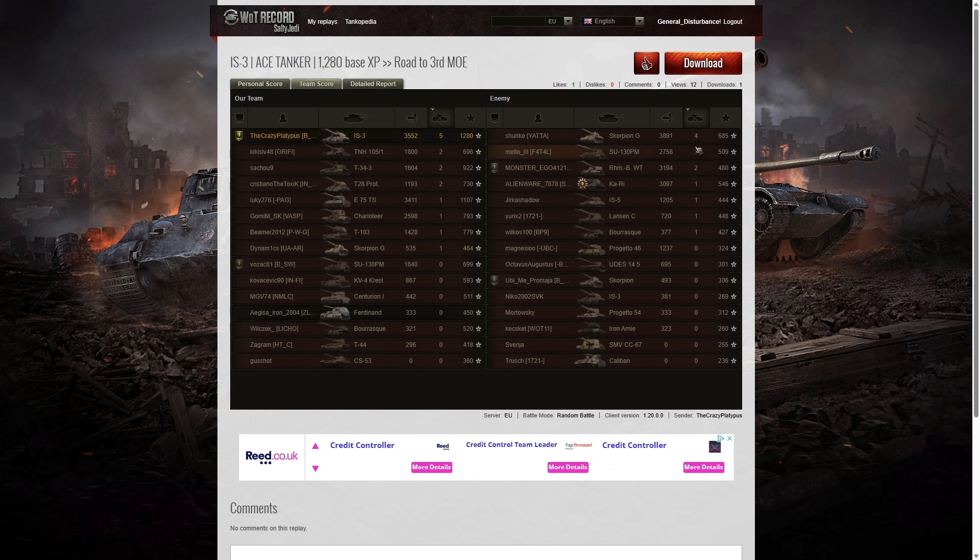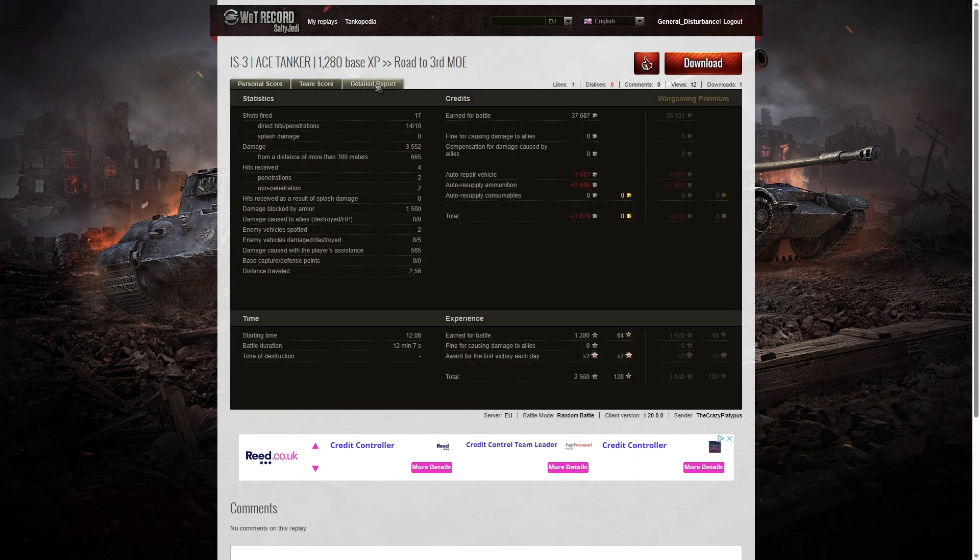When it came to kills, Crazy Platypus got that one with five kills, four kills to the Scorpion G, and three kills to the SU-130 PM on the enemy team. For base XP, Crazy Platypus gets that one as well — 1,280 goes to him, 1,107 to the E75 TS, the only two players over 1,000. He fired 17 rounds, 14 direct hits, 10 penetrations, dealing 3,552 hit points of damage of which 665 were at more than 300 meters — so it's not a very long-range shooting tank, mainly because it's very myopic. Four direct hits received from the enemy, two penetrations and two non-penetrations, both non-penetrations from the Borsig. We did get hit by the CarRhi and that hurt — you could see the hole in the lower plate at the end.